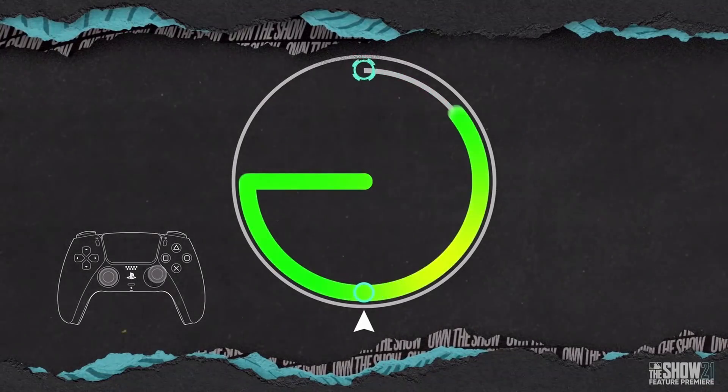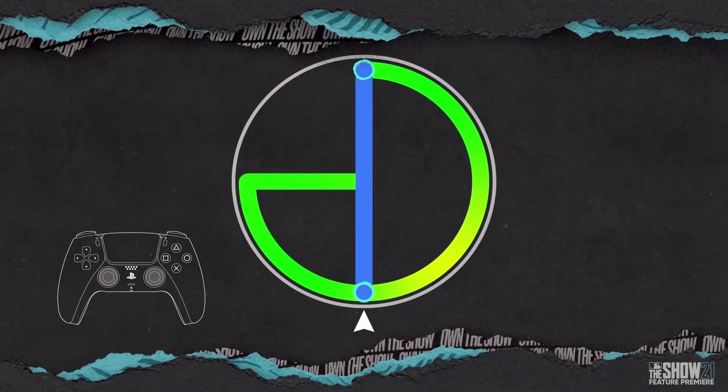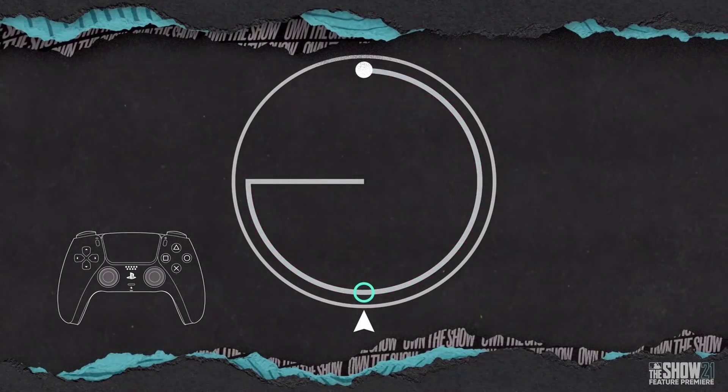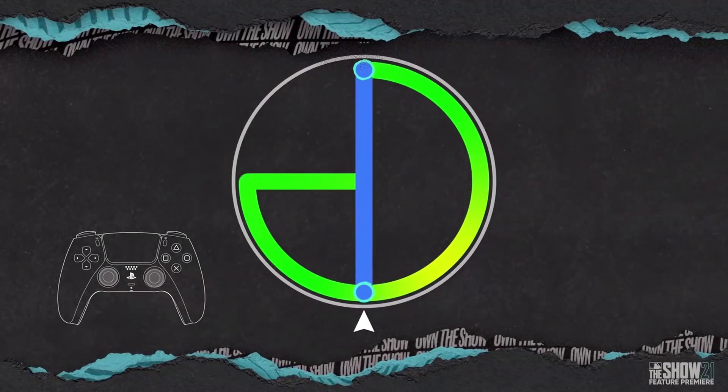Each pitcher has a distinct pitch timing and motion. So Kershaw in his windup — you're going to have to sit a little bit at the top, and it's going to take patience and trial and error. Whereas someone coming straight out of the stretch is going to be a quick one second. So it's going to take something to master, but that's exactly what we were looking for.